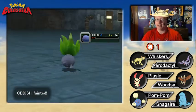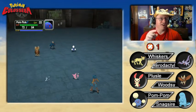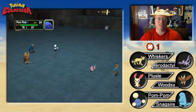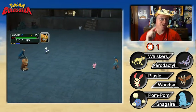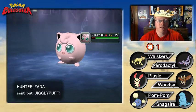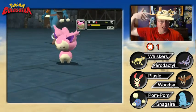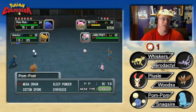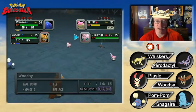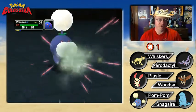We hurt ourselves again with Takedown. Notice how Oddish, in this game, no longer loses its leaves when it gets knocked out. I believe in Pokemon Stadium — maybe just Stadium 1 — the leaves fell off of its head when knocked out. A lot of Pokemon had pretty strange ways of getting knocked out in those games. Porygon and Magnemite would fall apart, for instance.